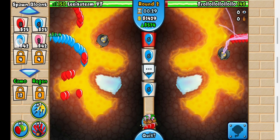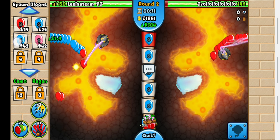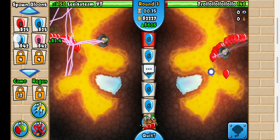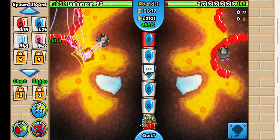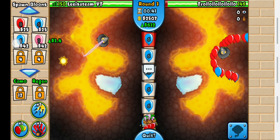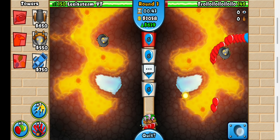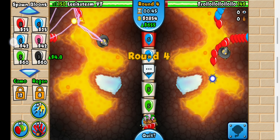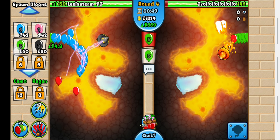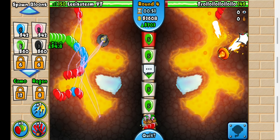I'll be playing against Troll in this video. It's not really a best of five — I'm just playing with him to improve. We are playing in Archery Street, Bonanza, Blaster Populos. The strategy we have is Bomb, Wizard, and Chipper. We also have Spike Storm, Deactivated Abilities, and Crowded Bloons.